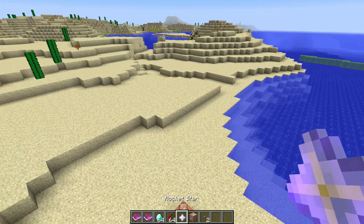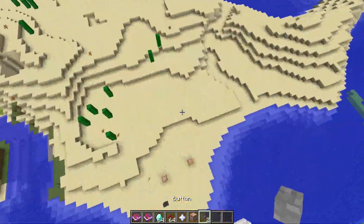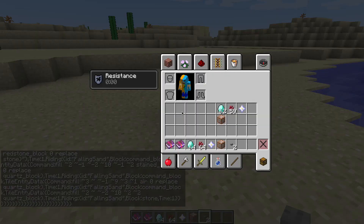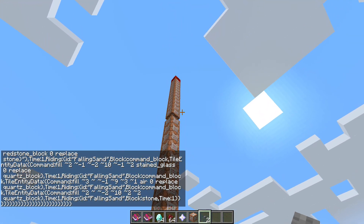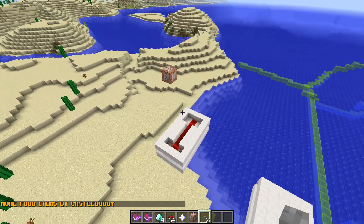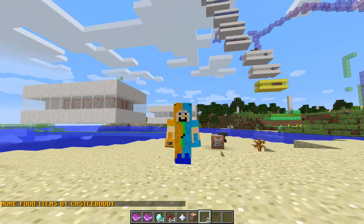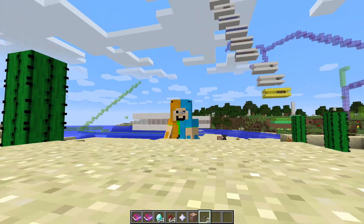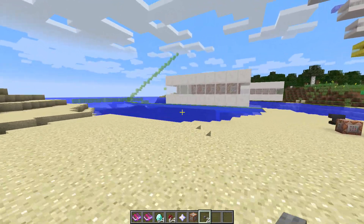By the way, all you have to do is select the rocket star in order to fly up into the air. So, once you've placed down this command and hit the button, you see the same command structure — 'more food items by CastleBuddy.' Thanks to MrGoretto for making the one-command compressor with the box, where it creates that box with the stained glass, because this is all possible thanks to his one-command generator.